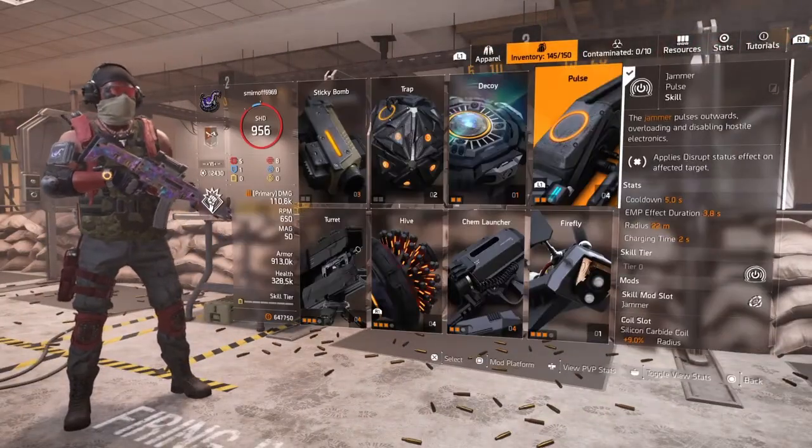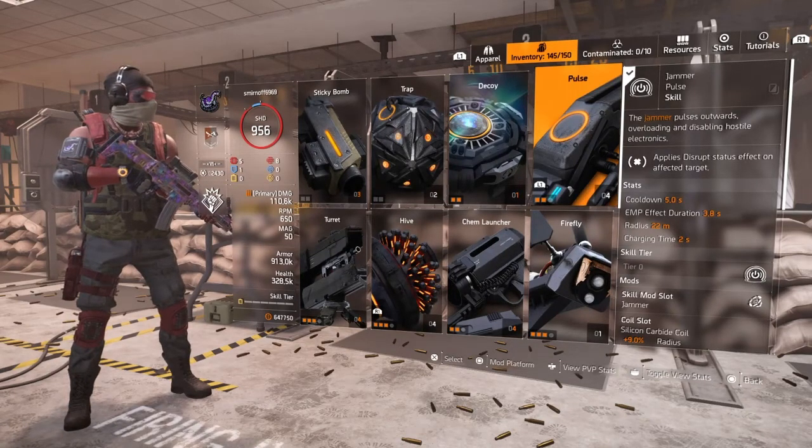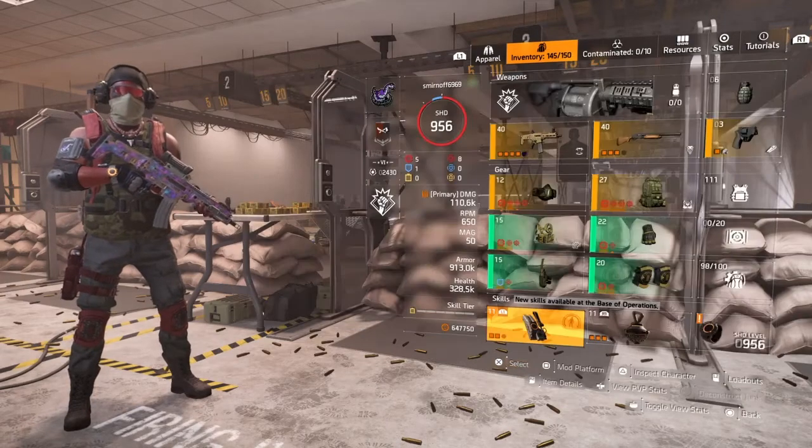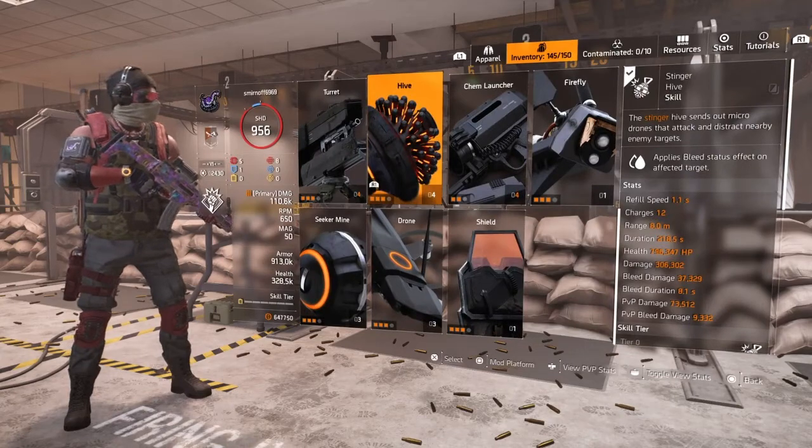I also use the jammer pulse for those annoying seeker mines and turrets. It also gives a status effect to the player, which procs Wicked. And of course I use a bleed grenade to keep that bleed going.